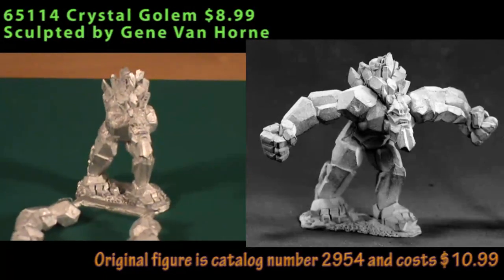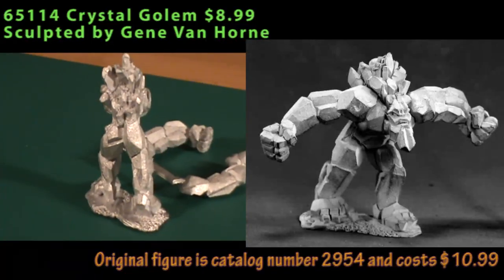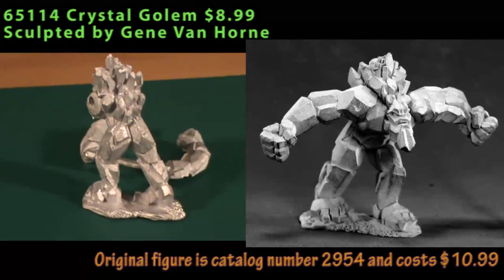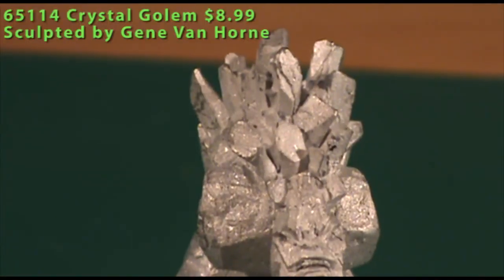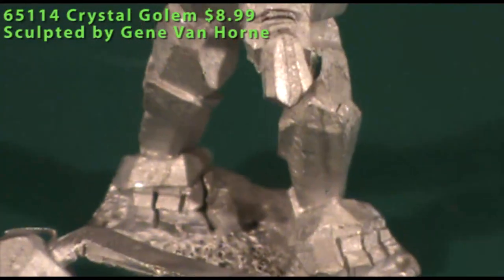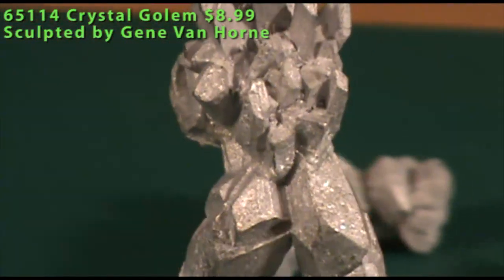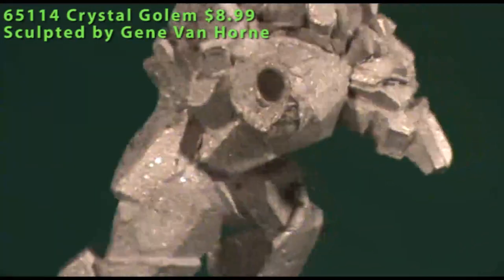Last of the P65 figures this episode is a Crystal Golem. He initially reminded me of a figure from the Chainmail game called an Ice Paraelemental. In D&D, using him as a crystal golem works fine, but he'd also fit perfectly as an ice elemental. He comes in three pieces — two separate arms plus the main body — which has lots of crystal or ice shards sticking out, mostly over the back, with big flat angles all over the figure. Mold lines needed cleaning, but because it's a crystalline creature they were mostly on flat areas and could be scraped off smoothly without marring the figure. He could also work as a crystal supervillain in a superhero game.